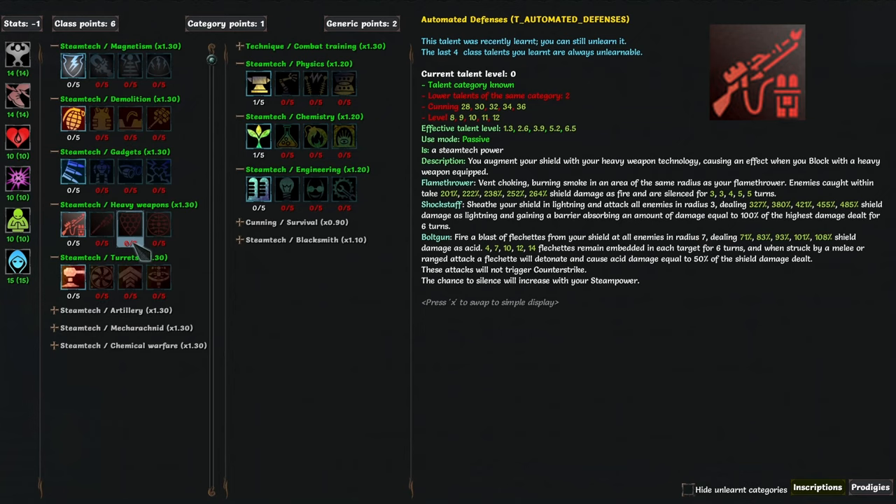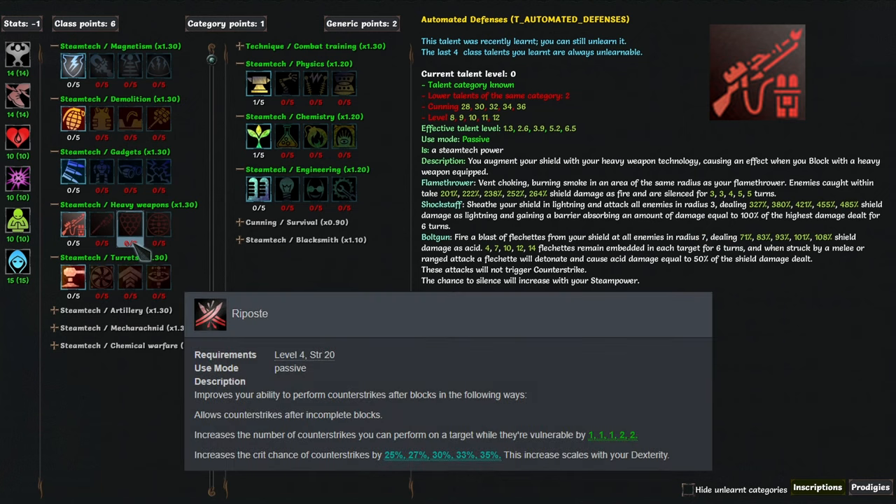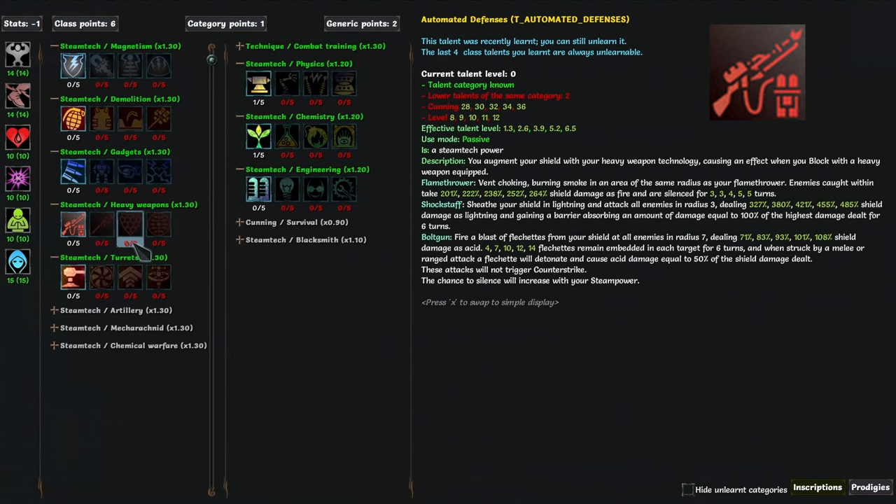Automated defense augments your block when you have a heavy weapon equipped. Keep in mind, blocking on Annihilator sort of sucks, because no talents other than the block button let you block, and you don't get riposte, so you won't be reliably applying counter strikes. Flamethrower will let you do shield damage and silence everything around you on block, which is extremely useful at shutting down spellcasters.